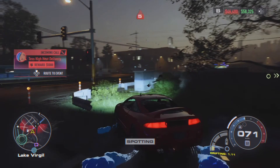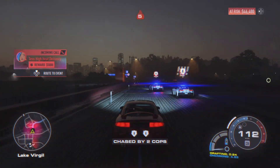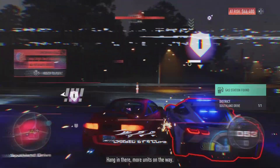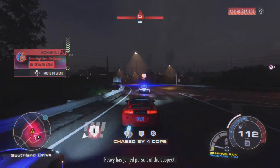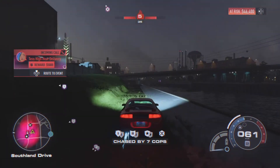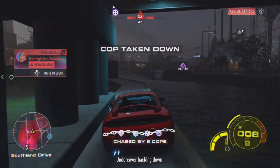Now you need to attract the police — just drive into a car randomly and the cops will follow you. Then make your way to the spot I'm going to show you now. The location is right here, basically under the bridge.